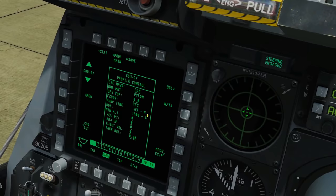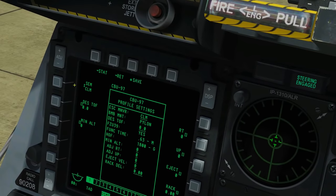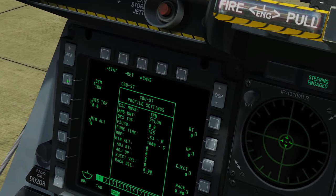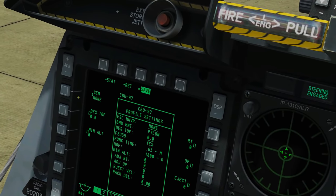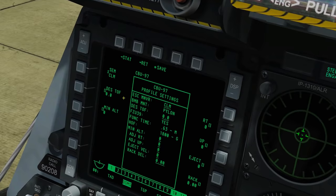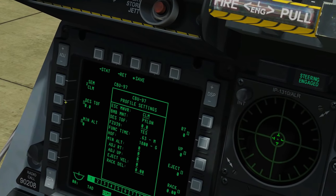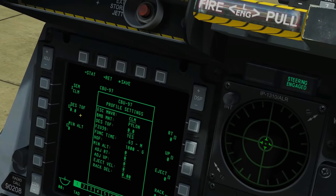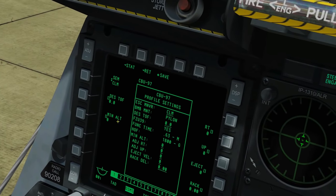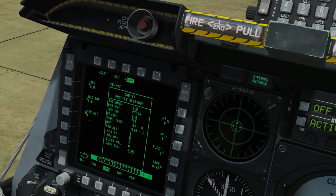For this one we'll keep it simple and do a dive bombing in CCIP. Next are the Settings. These change depending on which weapon is selected. We've got SEM - the escape maneuver from the bomb run - currently set to Climb, which is default. There's also Turn, Level Turn, or None. We'll stick with Climb. We've got DES TOFF - Desired Time of Fall - if you want the bomb to fall for a particular time, say 10 seconds. That would change the release moment accordingly. Then Minimum Altitude: if I want a warning not to drop below a certain altitude, quite a useful option.